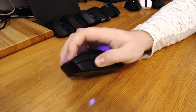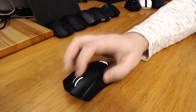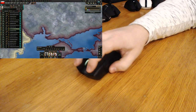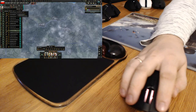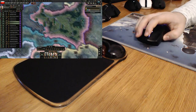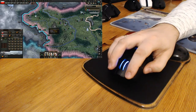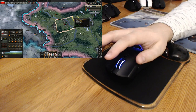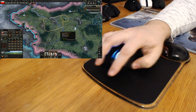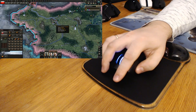In a claw grip it is a bit too wide and too tall, which is a bit of a problem when aiming for precision. In-game, the clicks feel nice and it is quite precise, although not being able to use the claw grip makes it overall less precise for me. It works very nicely on the wood desk, the soft pad, and tracks great on the gel wrist rest pad too. With the wrist rest it is even more comfortable — might be one of the most comfortable mice I've tested, but only in a palm-style grip.